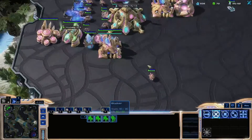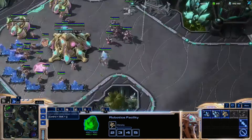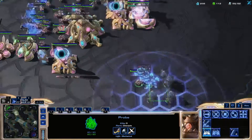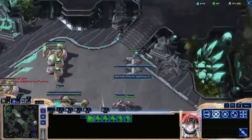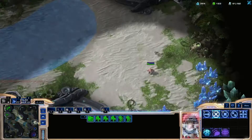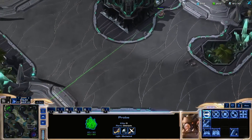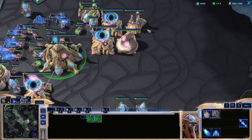Every 30 seconds you do a macro cycle — in a tight set of actions you queue up a couple of workers per base, add some army units to production, and add pylons, depots, or overlords. As you practice it and it becomes automated, it happens easily and it's easy to remember because you do it every single game. It allows your practice to compound — you get faster and more efficient so you can spend more time thinking about strategy, special upgrades, and buildings for your specific style, spending less time weighed down with just spending your money.